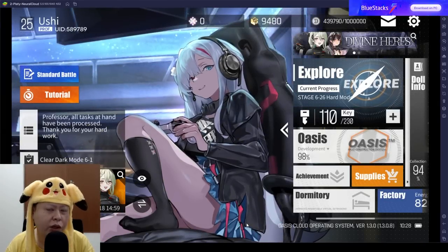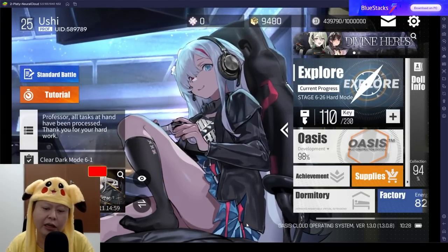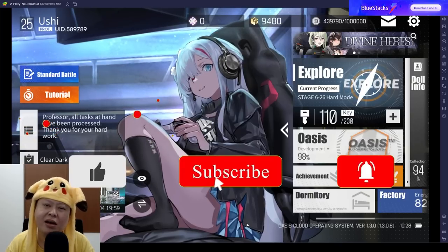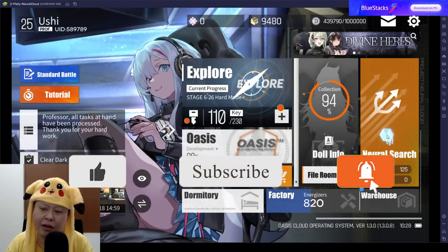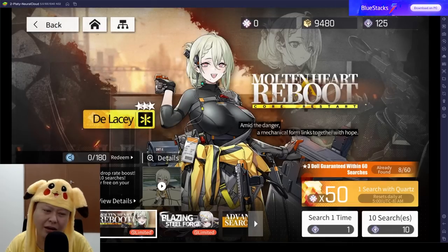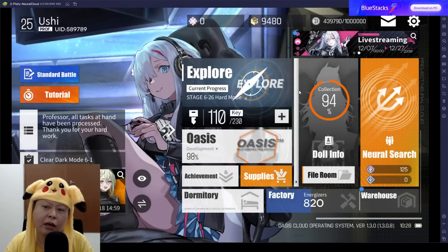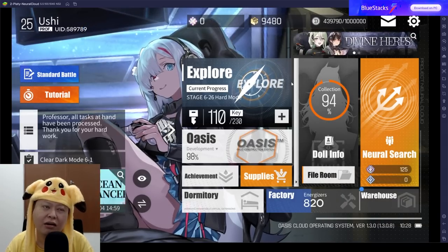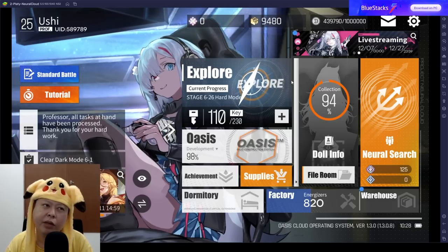Hello guys, welcome back to UJI Gaming channel. We got a huge update yesterday — new chapter 6, new skin, new event, and also a new banner. We got the Delasi and Evelyn banner. I will talk about the new banner and also the new chapter 6 in this video, especially the hardest part of chapter 6.